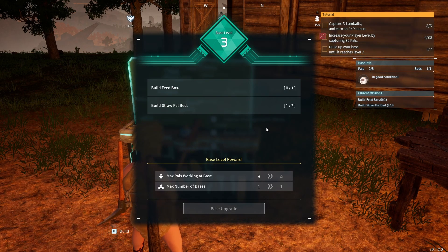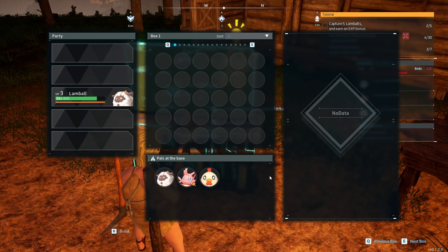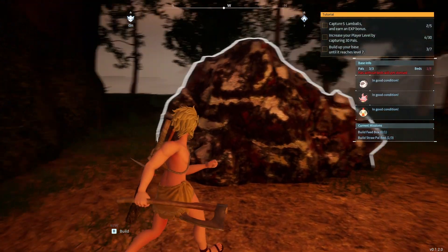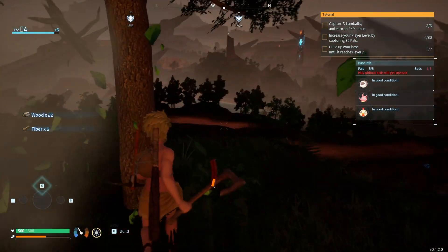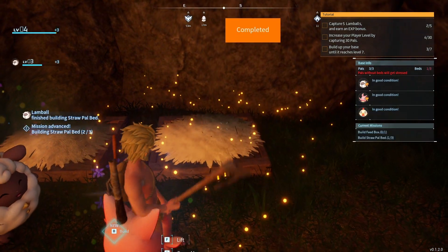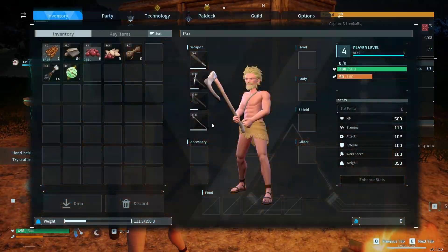We can have three pals out — we had two upgrades, excellent. So we can have our cativa and our chickpea out hanging around. They're gonna need some beds as well, so let's get those crafted. We are out of wood again — hopefully we can get them some beds made before it gets too late in the evening. And there's a bed for everybody, just in time for it to get cold and for us to go to bed.